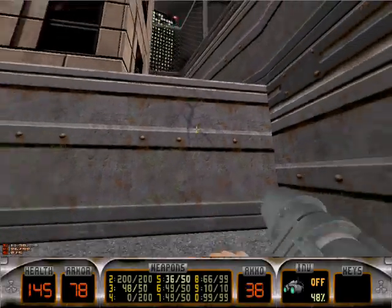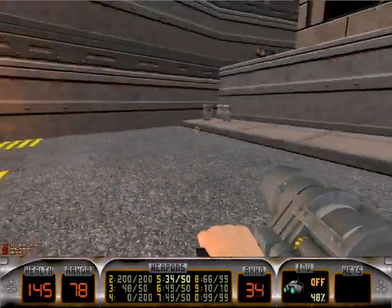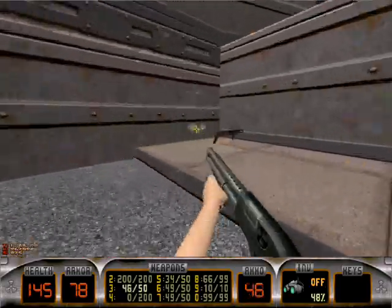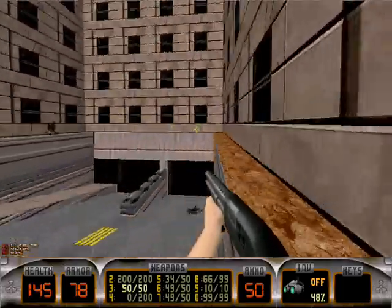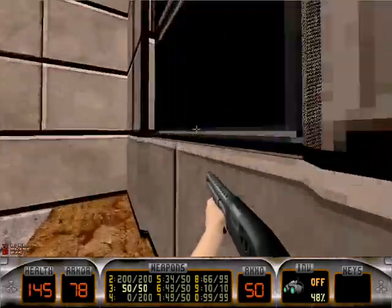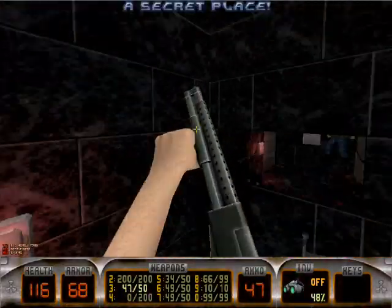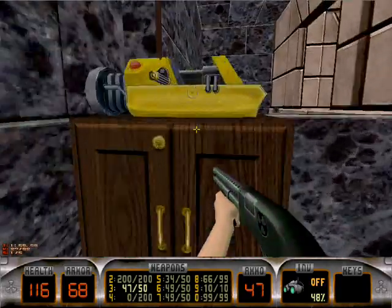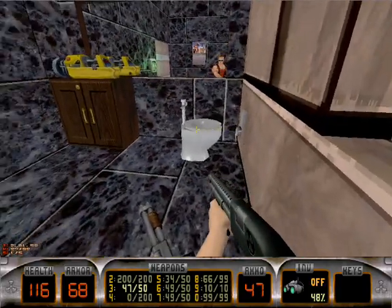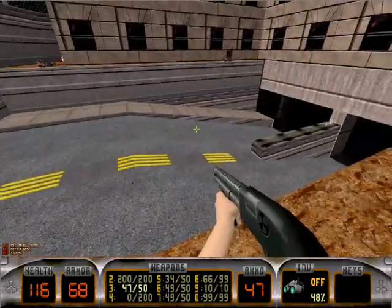If you see this crack up here... I'm out of chaingun ammo. Jump up here, once you blow up the ledge, and we'll be brought to our very first secret. In the bathroom! I couldn't resist. And a strange toilet that is not facing like normal toilets.